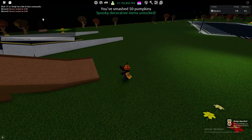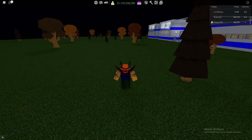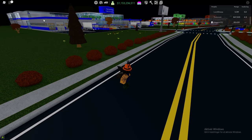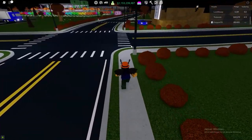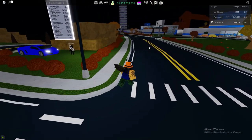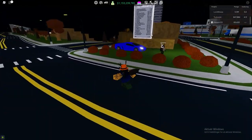We can see the announcement here — it says you have smashed 50 pumpkins, and with that we got a message saying spooky decorated items unlocked. So when you've smashed your 50th pumpkin, you actually unlock a lot of spooky items. You'll have to smash 50 pumpkins to get this, otherwise you won't be able to unlock the items. If you don't get the badge and smash the pumpkins, you won't get the items. I'm pretty sure you'll be able to get them next year, but if you don't get them now, they will be gone within the next update.